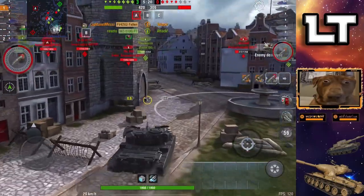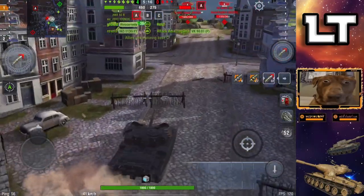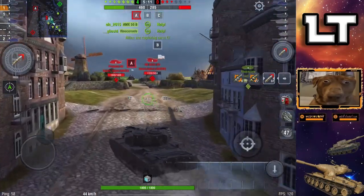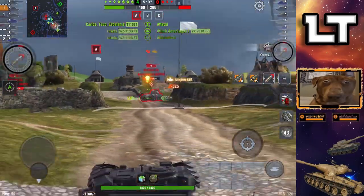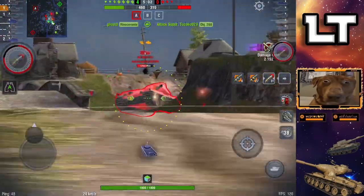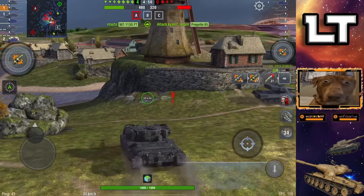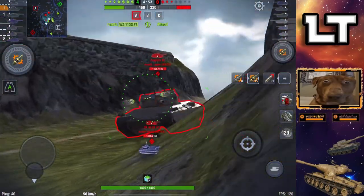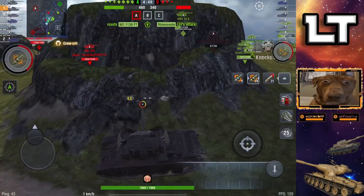We clear town — a lot of people like going A on this map but I don't like to waste time, I like to push the tempo. I run calibrated on this, so as you see I'm able to pen that VK through that little strip on the bottom — without calibrated it's a very difficult shot. It just makes penning heavies and super heavies frontally much better with my premium AP. I'm going to work on this Progetto here and put a shot into the turret.